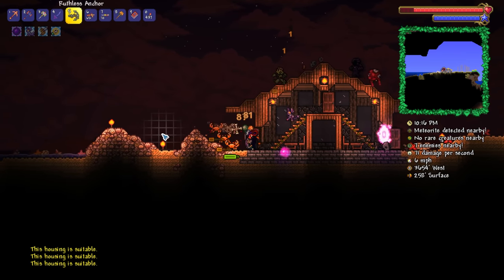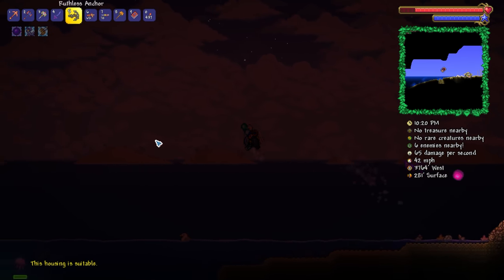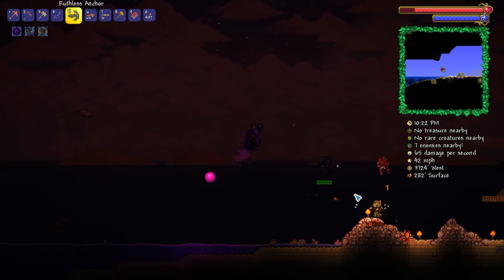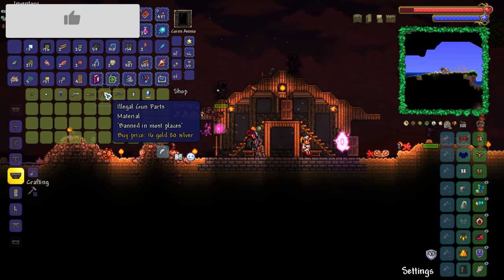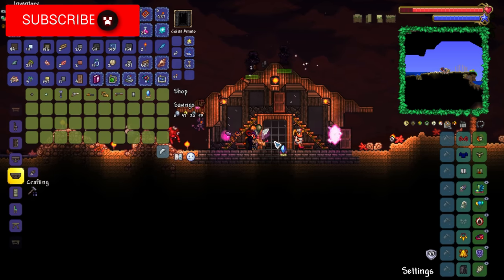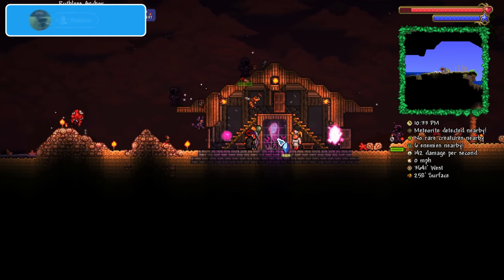I just don't get it. What I do get is the fact that I need to get the hell out of here and get those guys to spawn in. There we are. It would be so cool if I could get a money trough by the way. There's the ocean pylon — we done did it. Then we can place it in there, and look at that — we can still use it even despite not having direct access to it.